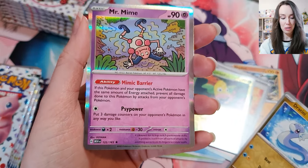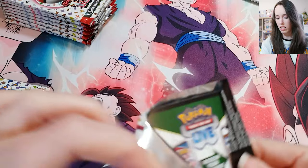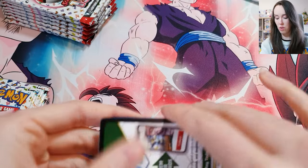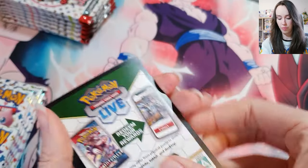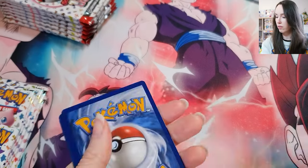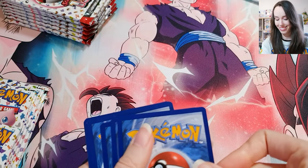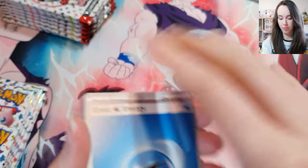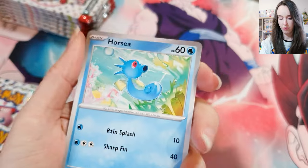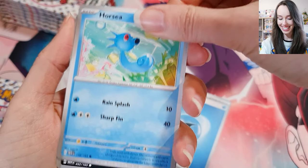As usual I will be giving the codes away because I do not want them — so there you are, lovely people. One card to the front — we got some basic water energy. We got Horsea.